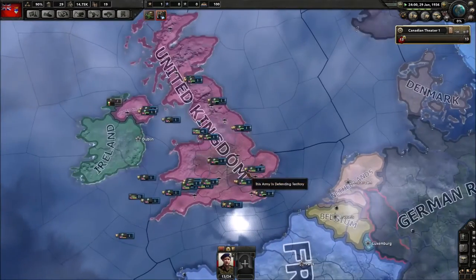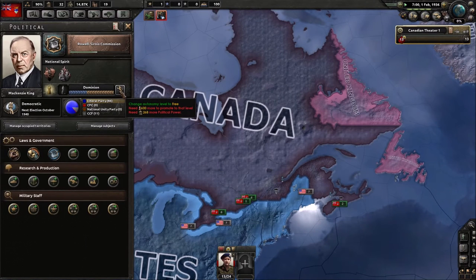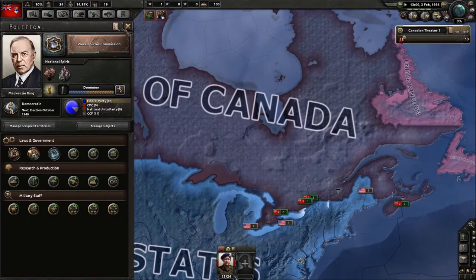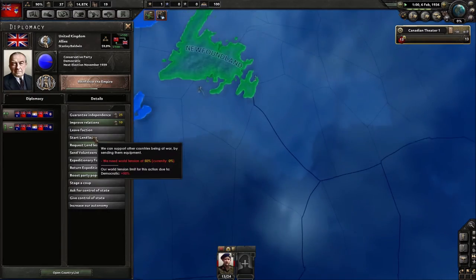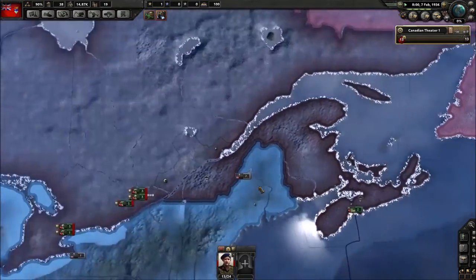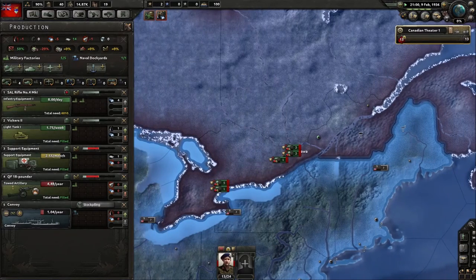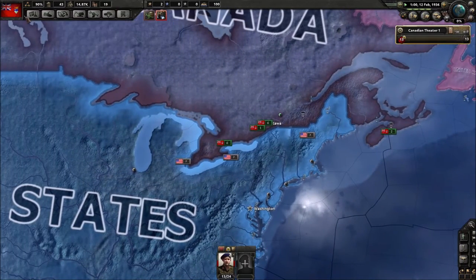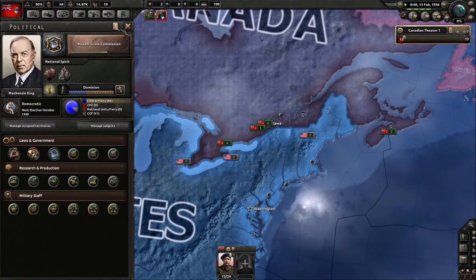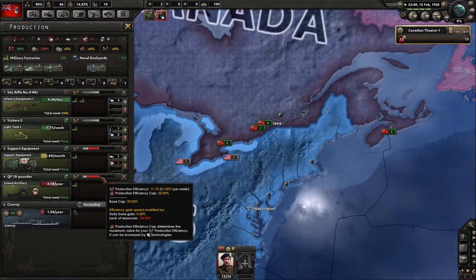We do have the British as allies and we have the autonomy system to look at. We are a dominion and I want to go to free status. To do that via lend-lease we need autonomy ratio at 50%. As far as production goes, we need steel but barely have enough civilian factories — it's all going to consumer goods, so production efficiency is at 90% due to lack of resources.